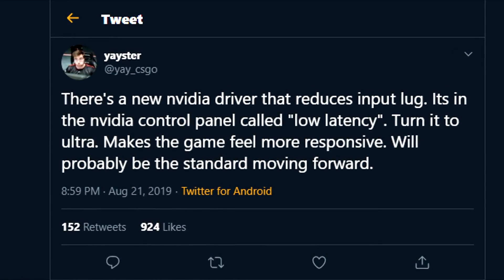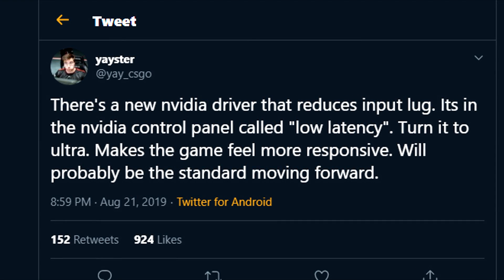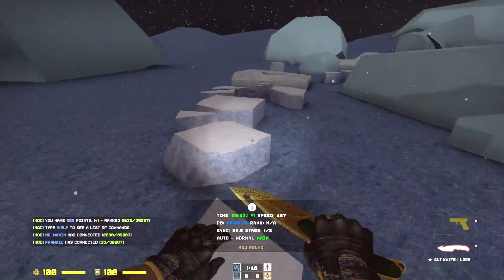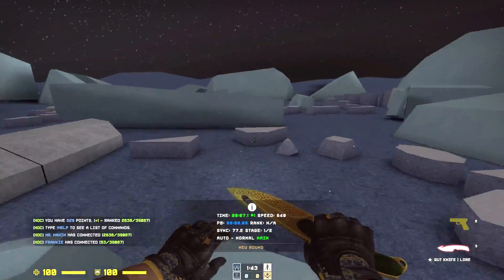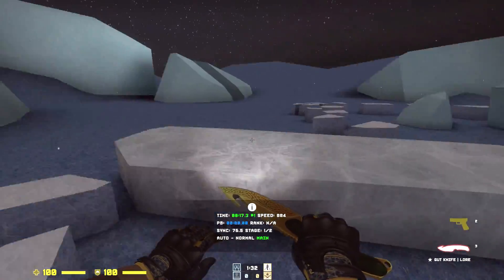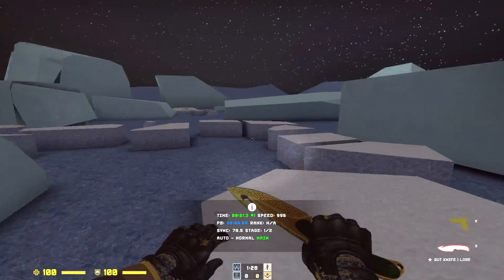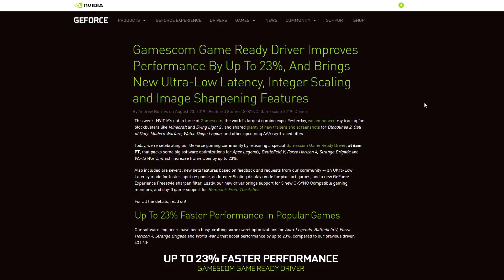A CSGO pro player playing for Lazarus says that there's a new Nvidia driver that reduces input lag. The easiest way to describe input lag is the delay between signals from your keyboard and mouse to when it's processed in the game. The lower the input lag, the lower the delay, which is a good thing. What YAY is talking about is this new Nvidia driver explained in this blog post.